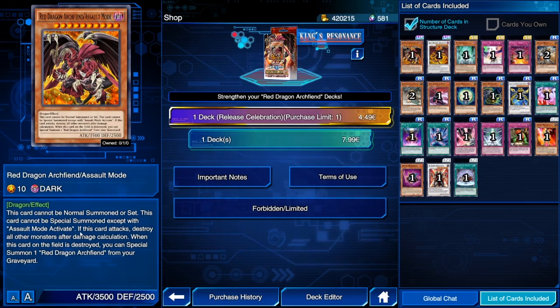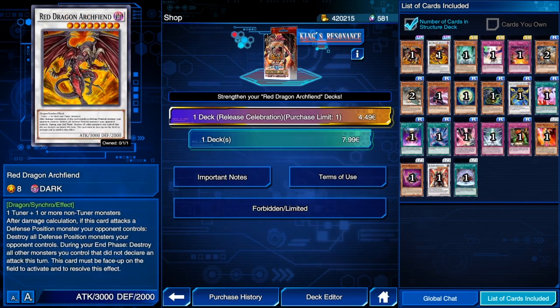There will soon be an Assault Mode Activate skill that shuffles one back into the deck — it got leaked, 5Ds Score of Gold is coming up. But right now I just don't see a deck like this working. It's too bricky. I can't see anyone hitting King of Games due to the high chance of bricking. Anyway, you need to tribute regular Red Dragon Archive with Assault Mode Activate to summon the boss monster.